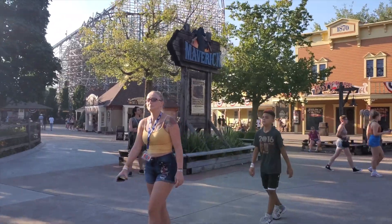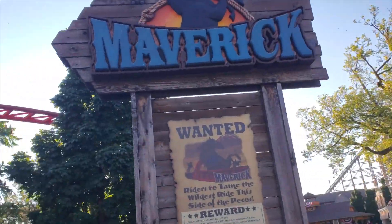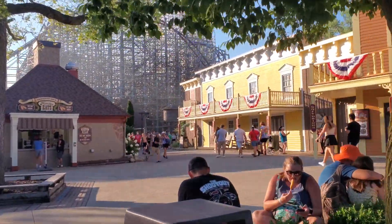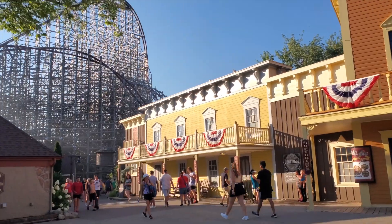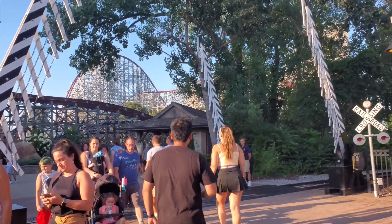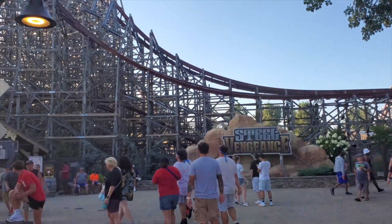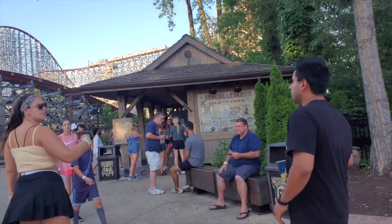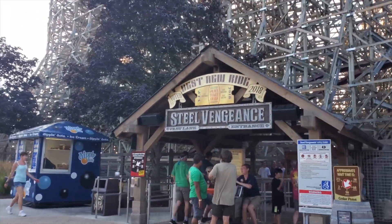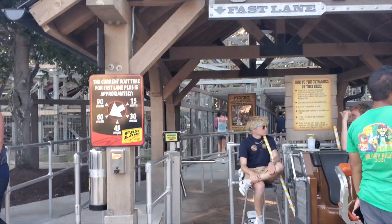For Steel Vengeance, instead of making that left at the Maverick sign, you just keep right. You go past some buildings and you'll see a big crowd of people and the greatness of Steel Vengeance. Once you round the bend, you cross the tracks and you get to Steel Vengeance. Lockers are to the right — if you have anything larger than a phone, wallet, or keys, you need to use those. Fast lane and regular line are both right there.